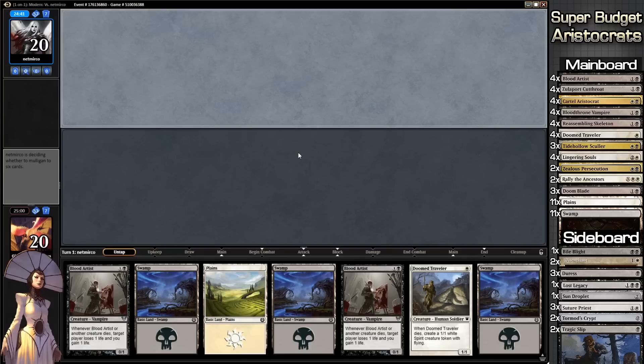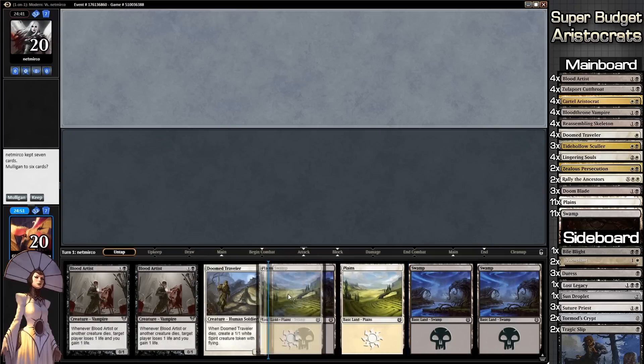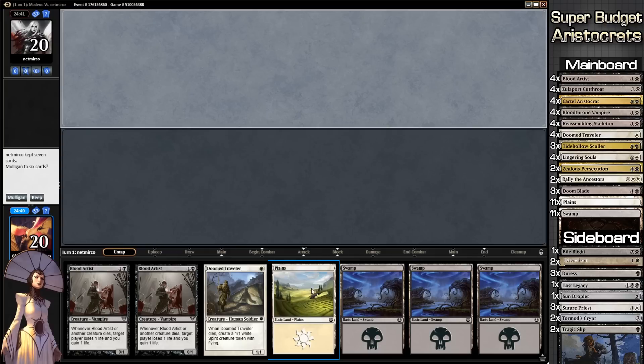Welcome back to Giant Monster Games. I'm Adrian and today we are playing Super Budget Aristocrats. What do we think of this opening hand? Four lands, Blood Artist, and a Doom Traveler. I think we can keep this — it's actually not a terrible opening hand. Obviously a little more land than we'd probably want, but we're going to keep it.